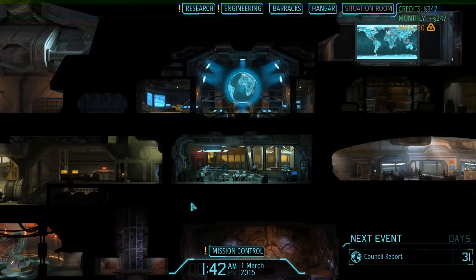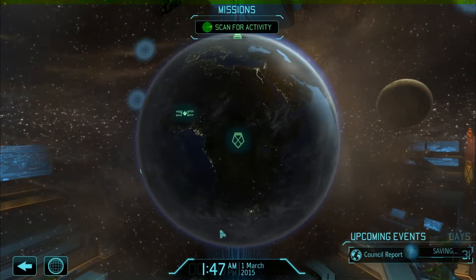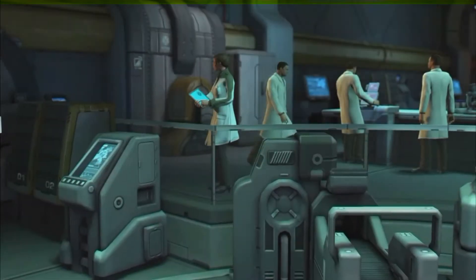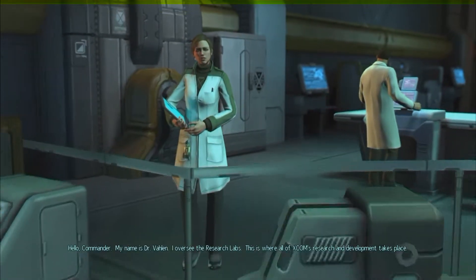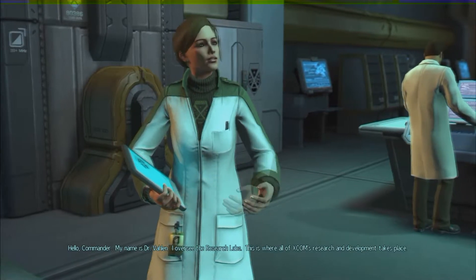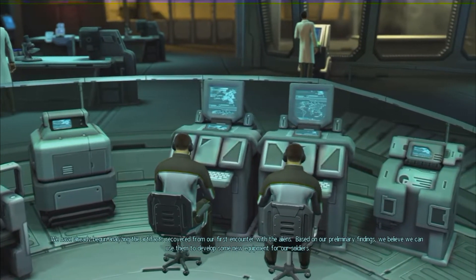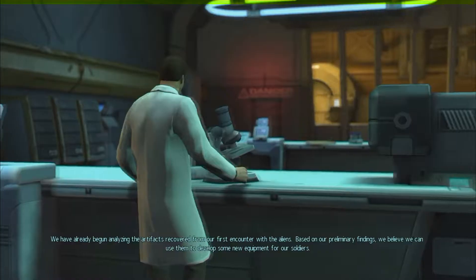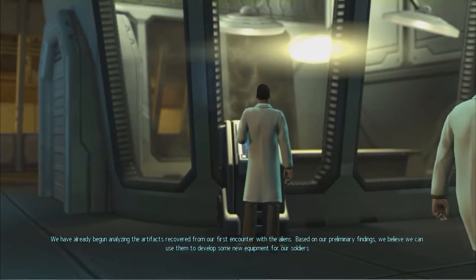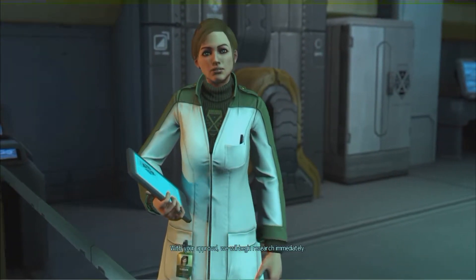Going to Mission Control first. Hello Commander, my name is Dr. Vahlen — I oversee the research labs. This is where all of XCOM's research and development takes place. We've already begun analyzing the artifacts recovered from our first encounter with the aliens. Based on our preliminary findings, we believe we can use them to develop new equipment for our soldiers. With your approval, we will begin research immediately.